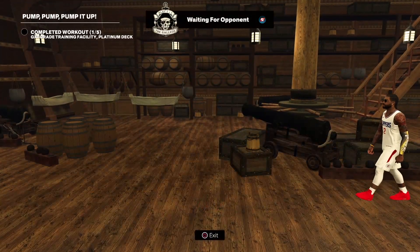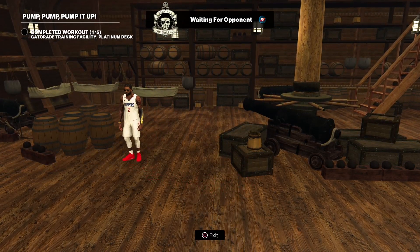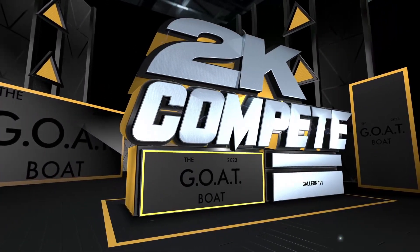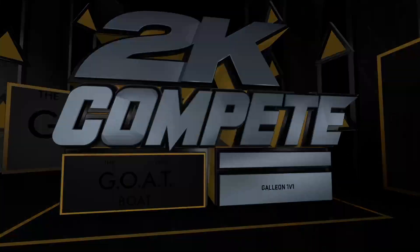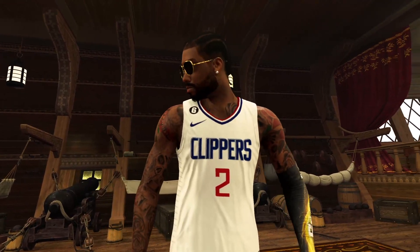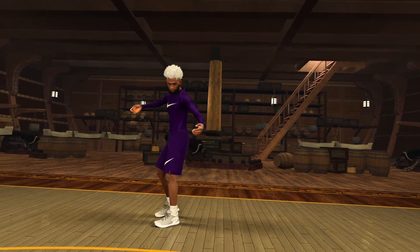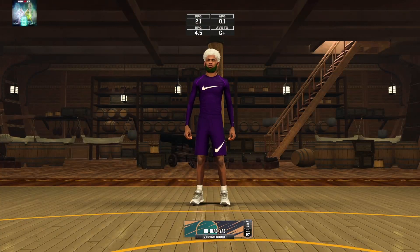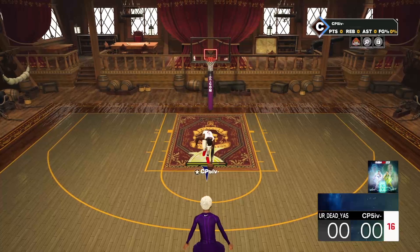Let's hop into a 1v1 game to see if this build delivers. Drop a comment and let me know if this is a W or L build. Game one — we're at 93 overall, level 26, up against a 67 overall two-way inside-out scorer. Let's get him out of here.